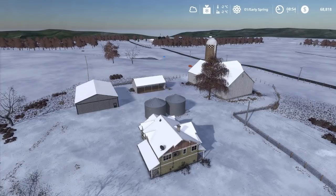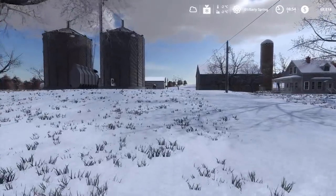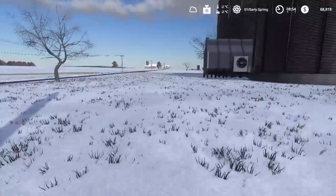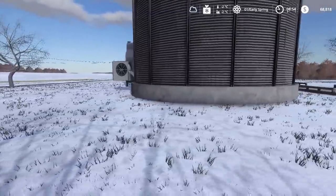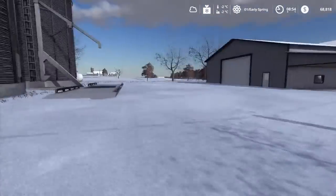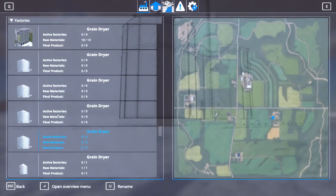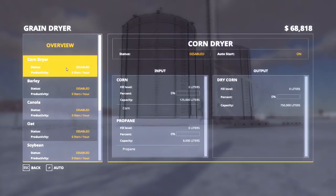Now we're at the cash crop or contractor farm. This farm is set up for cash cropping, or you can use it as storage for contractor equipment like your self-propelled forage harvester. There's a grain dryer here with a capacity of 750,000 liters per crop — two bins, so realistically you can only hold two crops. The wet bin and dryer itself holds about 125,000 liters — roughly two loads from a Wilson trailer. You also have to buy propane to keep it running.